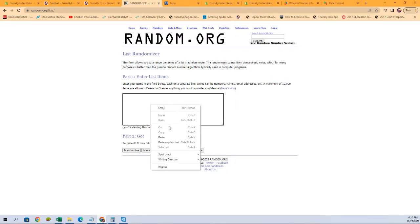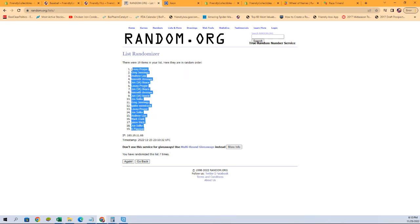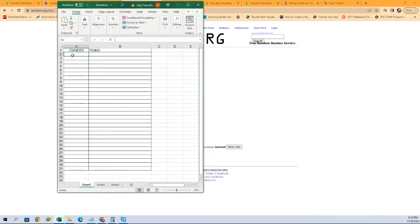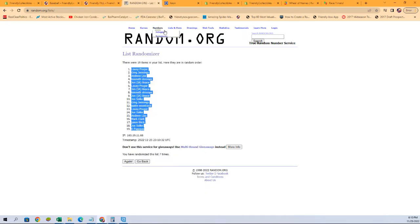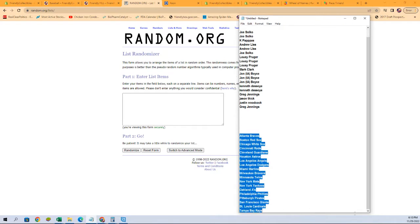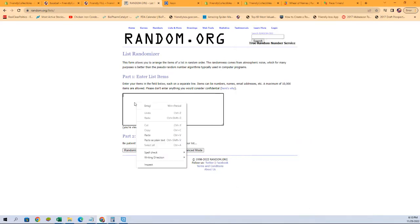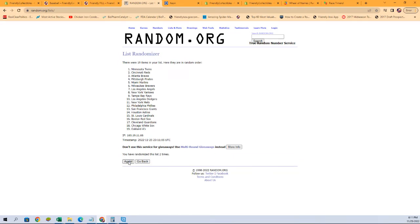Copying and pasting the owner names — seven times: one, two, three, four, five, six, and seven. Getting a fresh randomizer and our team names — again seven times: one, two, three, four, five, six, and lucky number seven.